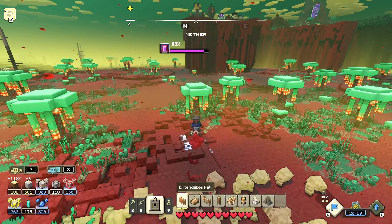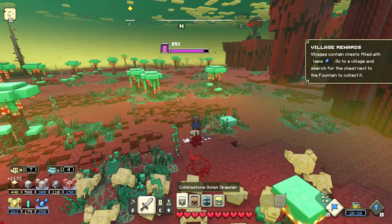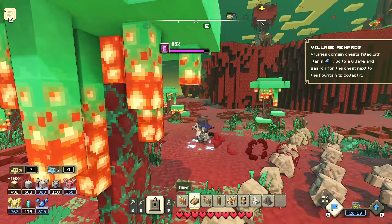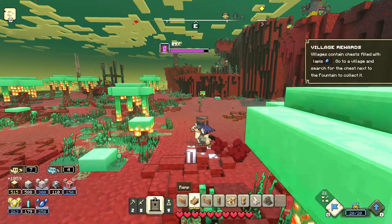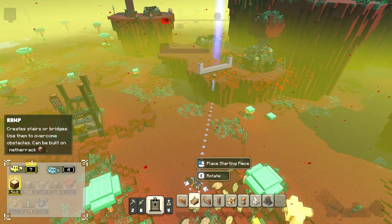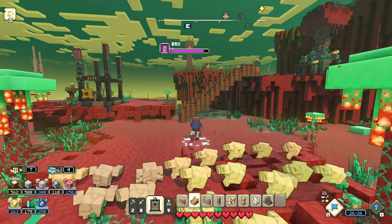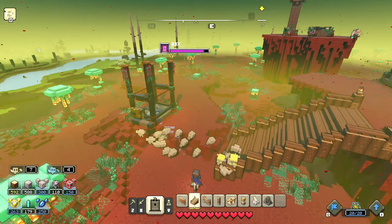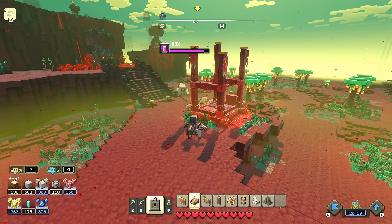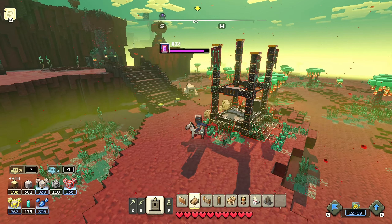Around the other side of this, I believe there is one of those big spreader things that we might stand a better chance of taking out. These things up on the hill — you get a lot of prismarine from those, and there's a bunch of them around here. So I think we can probably build a series of staircases getting us up to those. I've just noticed there is a spawner there, so let's send everybody over to kill that spawner, then go get that spreader and hopefully get a bunch of prismarine.